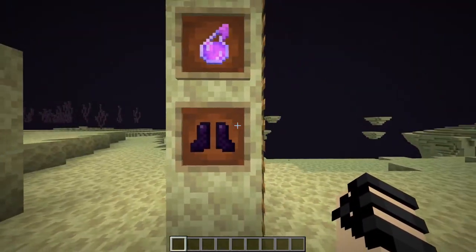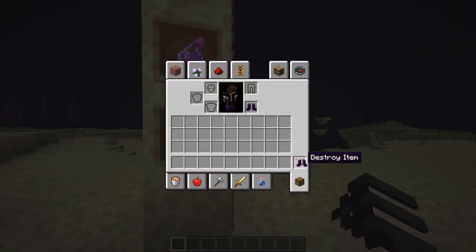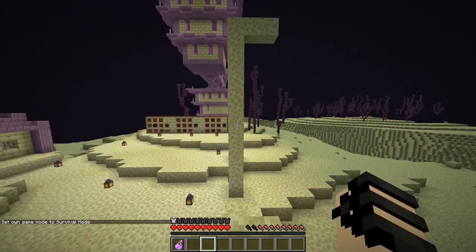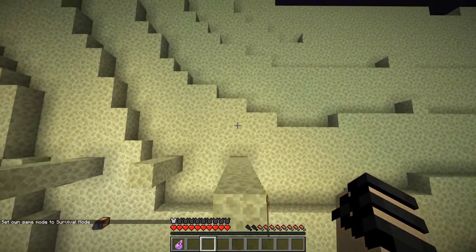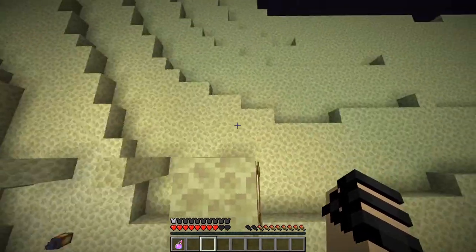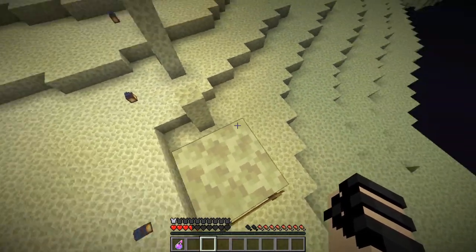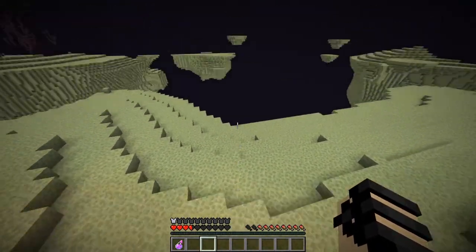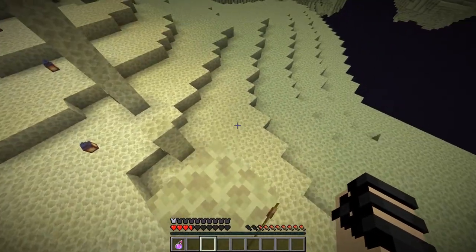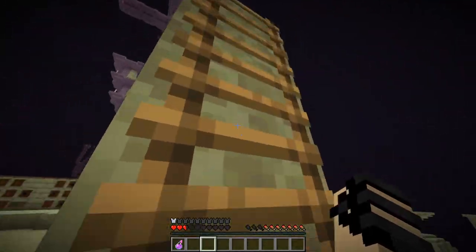The final piece of armor, the boots, grants another very interesting effect, which I'm going to need to go into survival mode to showcase properly. Now that we are in survival mode, you're going to see that I have the armor on, and when I jump, I take fall damage just like normal — that's not changed. However, if you take more and more damage, I am now below four hearts, and you're going to start seeing something different now that I am at four hearts or below — you don't take any fall damage.